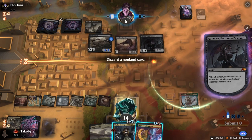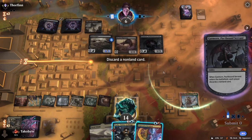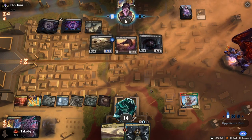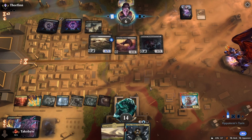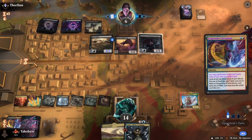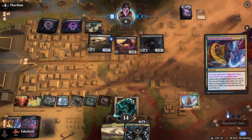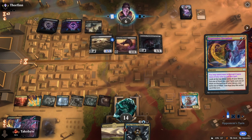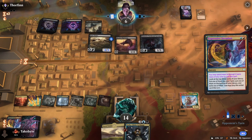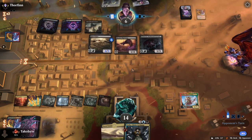Opponent attacks me for six damage, I go up to eight and Tasha plus. Take six damage. This is a pretty annoying game — I'm actually gonna lose to the stack. I actually misplayed; I should have cycled this to see if I could get a spell. I'm actually gonna lose to this. Looks like I lost.